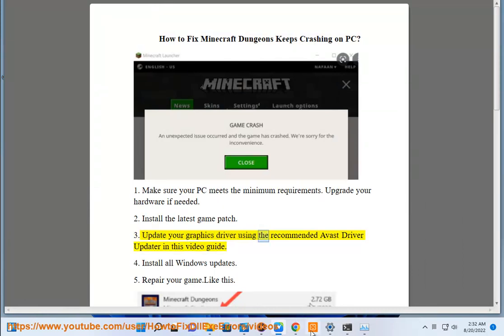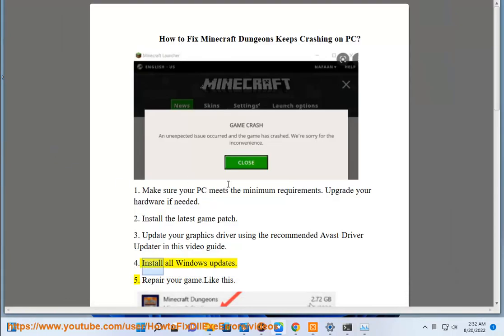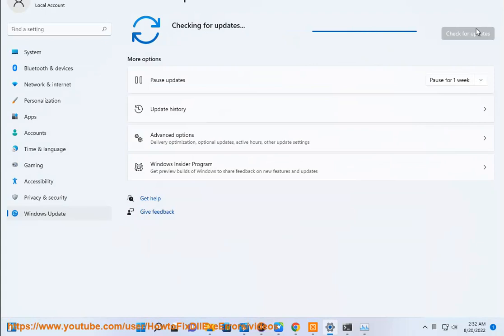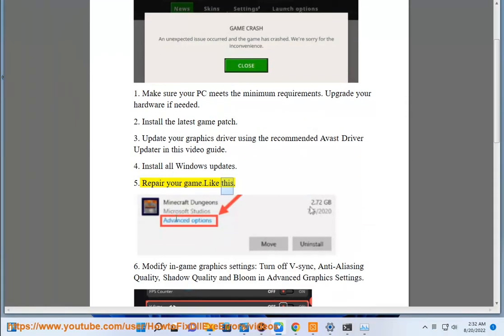3. Update Your Graphics Driver Using The Recommended Avast Driver Updater In This Video Guide. 4. Install All Windows Updates. 5. Repair Your Game like this.